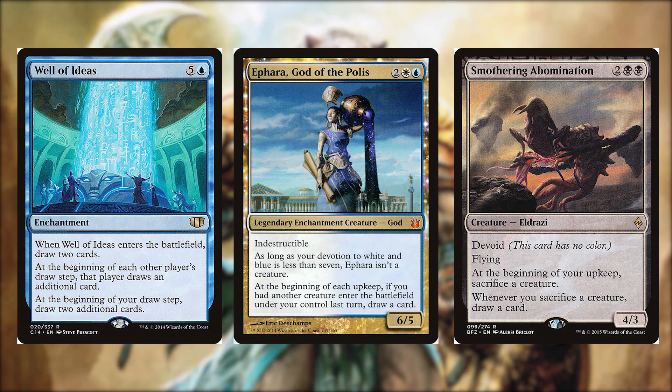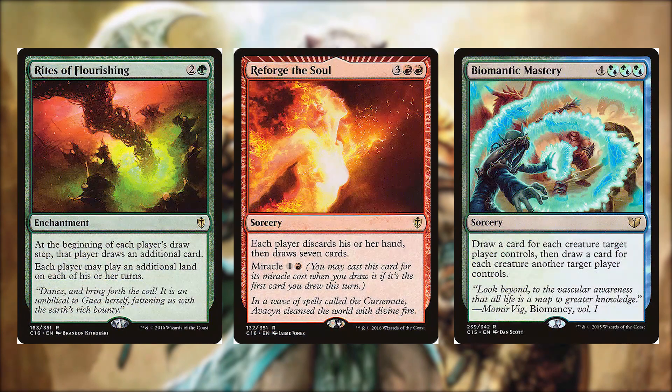At the beginning of each upkeep, if you had another creature enter the battlefield under your control last turn, draw a card. Smothering Abomination for two and two black is a 4/3 Eldrazi with devoid and flying. At the beginning of your upkeep sacrifice a creature, and whenever you sacrifice a creature draw a card.